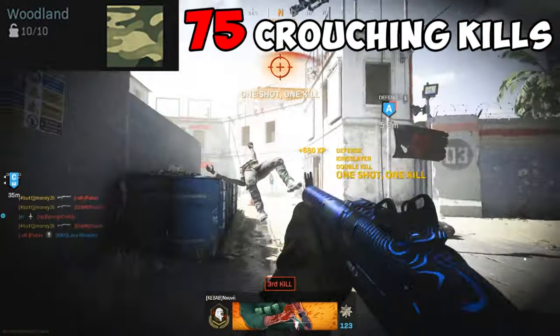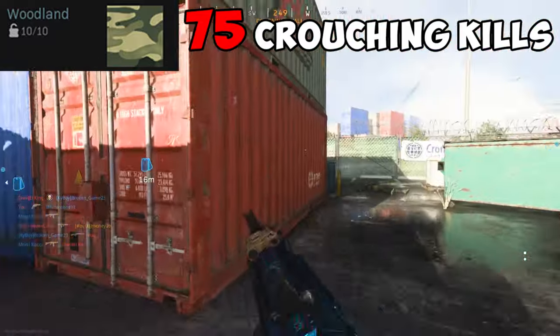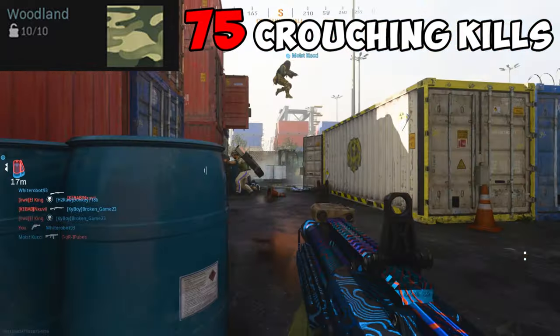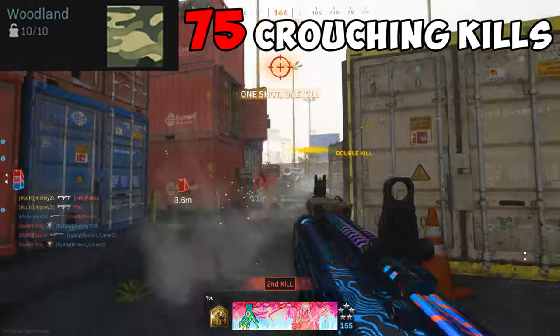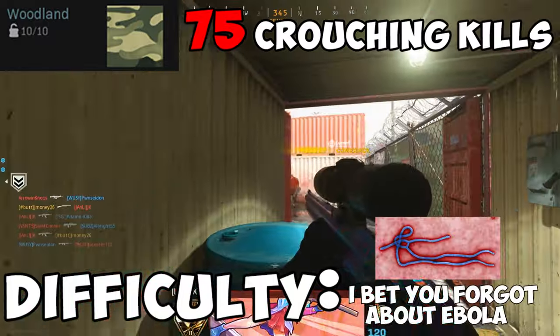Woodland requires you to get 75 crouching kills. The hardest part of this one for me was remembering to do it — just try to knock it out as soon as you unlock this challenge. The easiest way is to duck-walk or crouch right before you start shooting. Also, with sliding, it's very inconsistent whether it'll count, so try to avoid sliding for this challenge. Difficulty? Ebola.